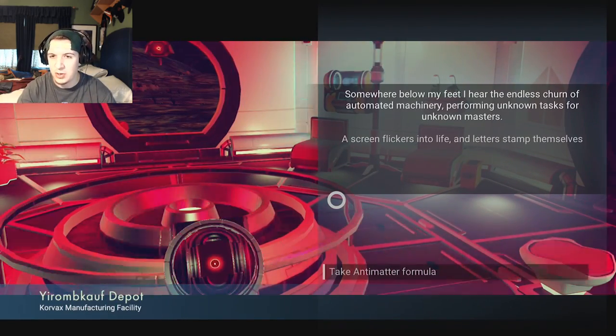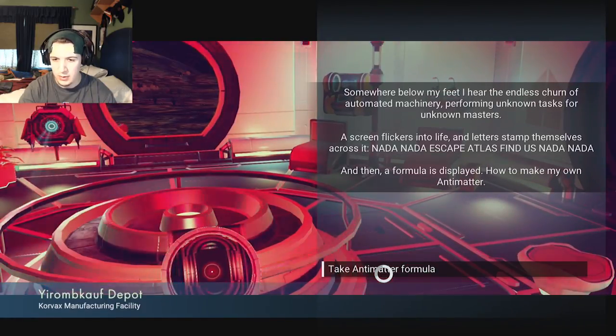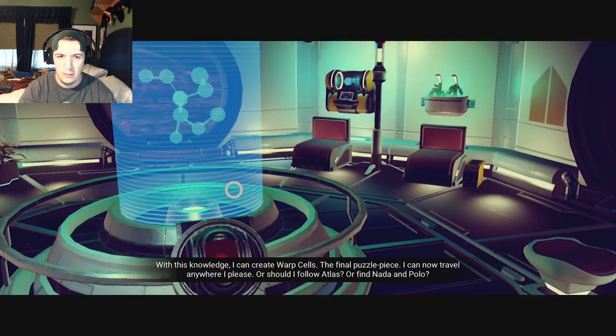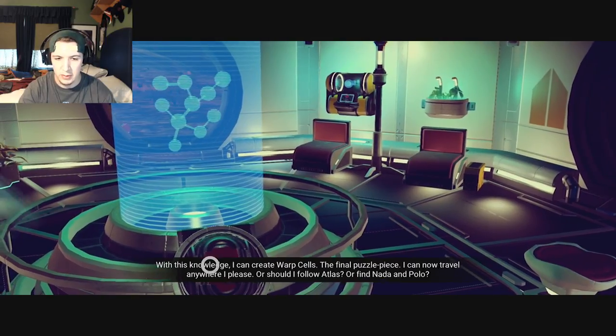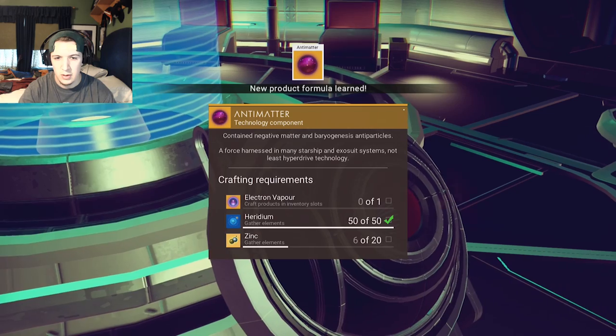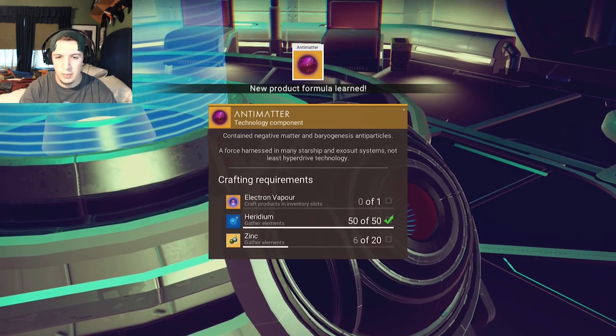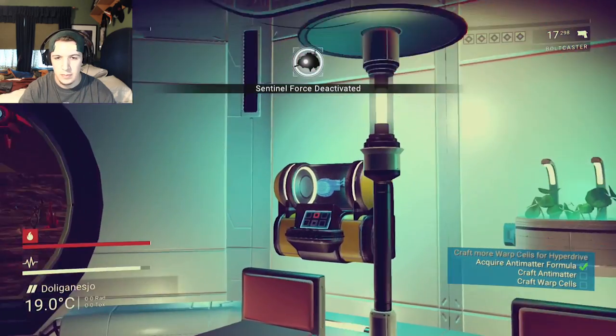Somewhere below my feet — turn on the machine. Aim at formula. I can create warp cells. Find a puzzle piece. I need electron vapor and then zinc. That was helpful.